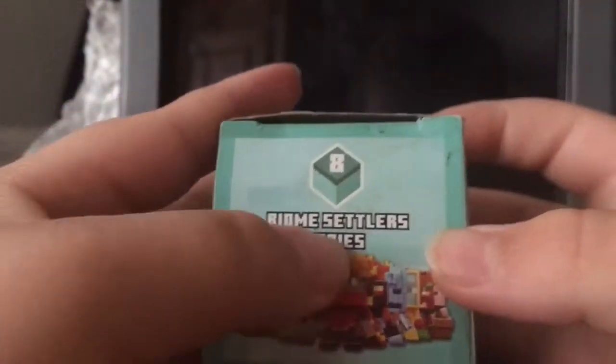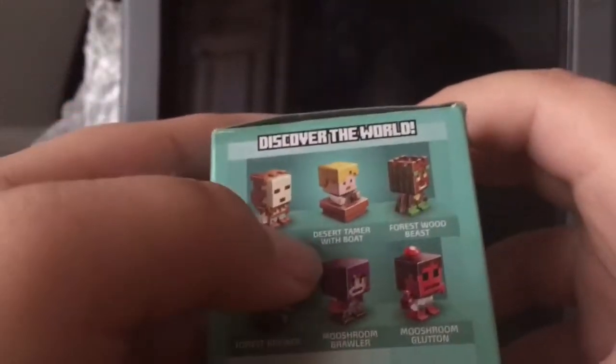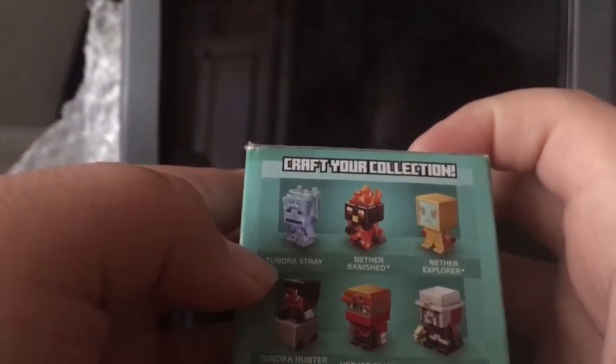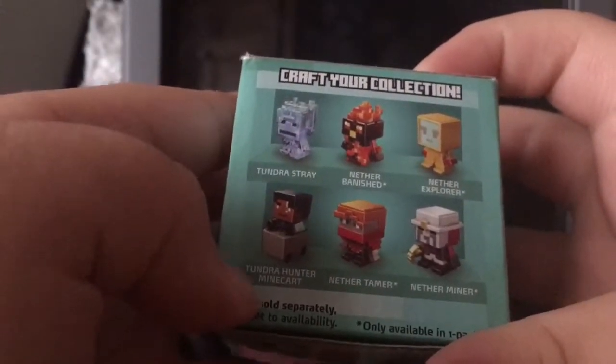Hey guys, today we open up a brand new Minecraft minifigure Series 8 Biome Settler series. The figures you can get in this one are: Desert Husk, Desert Tamer with Boat, Woodland Beast, Blue Mushroom Brawler, Mushroom Glutton, Tundra Stray, Nether Banished, Nether Explorer, Tundra Hunter, Nether Tamer, and Nether Miner. There are four exclusive screws and you can only get this in the one pack.